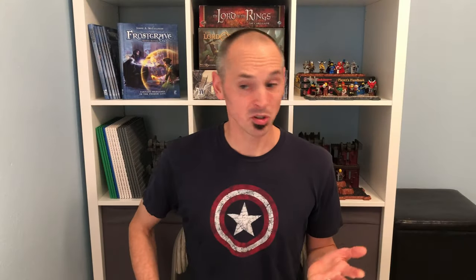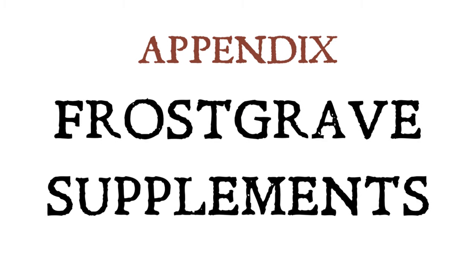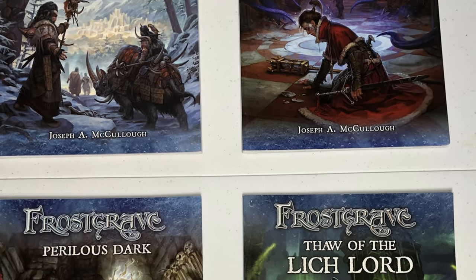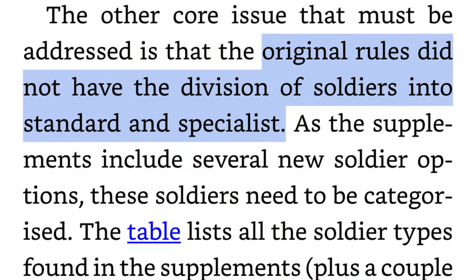Unlike your spellcasters, your soldiers are a bit more expendable and fickle with their loyalties and will probably be coming and going or dying more frequently. So naming your soldiers isn't as important as naming your wizard or apprentice. As well as the 15 soldiers I've mentioned, the appendix of the 2nd edition book mentions 15 more soldiers that can be found in the various supplements released before the updated edition. If you have those supplements and plan to include any of the additional soldiers, this appendix lets you know whether they are now classified as either standard or specialists.